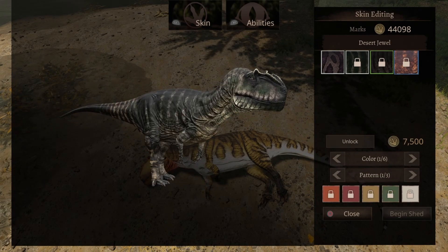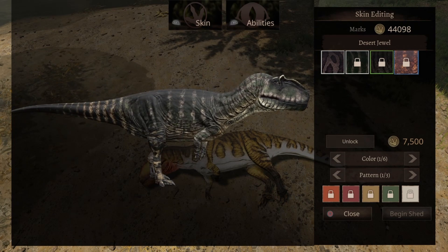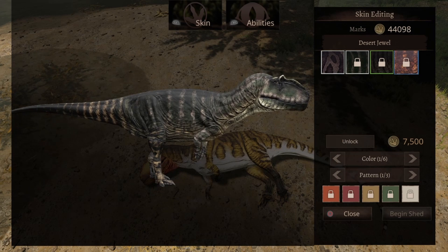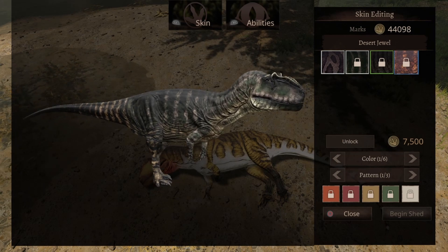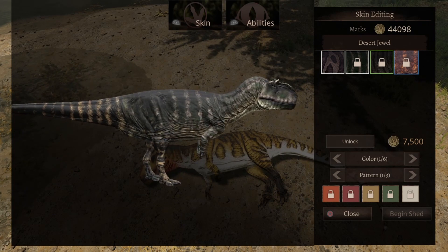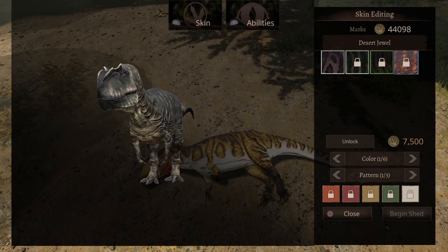The last one is the most expensive. It looks like it has some stripes down its body and on its face, which makes it so freaking deadly — like extremely deadly. It has a lot of black in it with a little bit of a grayish look towards it. This will cost you 7500 marks.